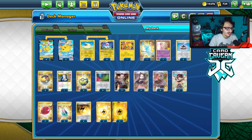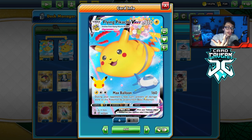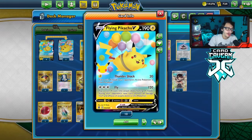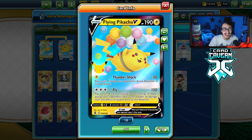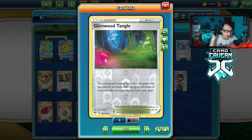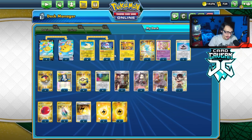Flying Pikachu VMAX — you can win a lot of matchups where your opponent uses nothing but basic Pokémon. Flying Pikachu V can be really good against decks that don't use basics, since Fly can make you immune. The only issue is if you get tails, the attack does literally nothing, which is really bad. We're playing four copies of Glimwood Tangle, which gives us two chances to not get tails with Fly.